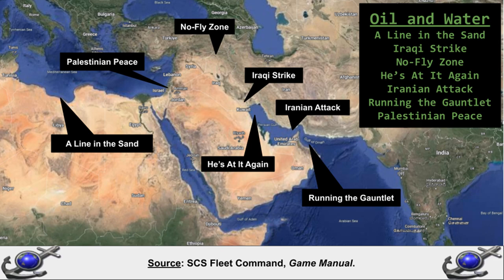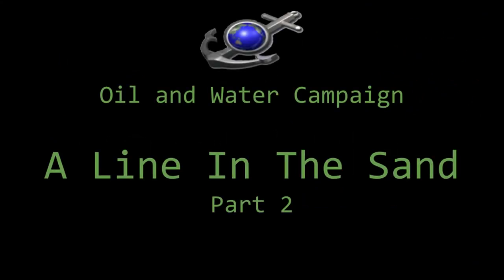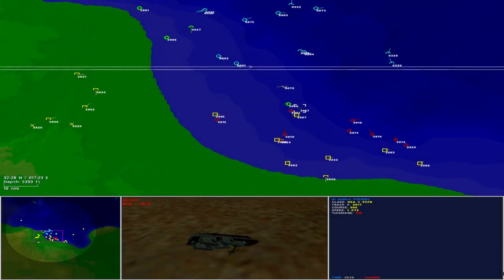In this campaign, Oil and Water, we look at a series of fictional naval operations undertaken by America and its allies in the Middle East, in the alternate 1990s world of Fleet Command. In this scenario, A Line in the Sand, a two-ship surface action group has been detached to demonstrate freedom of navigation in the Libyan Gulf of Sidra.